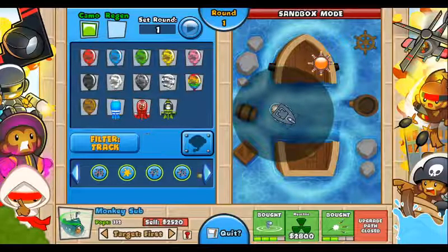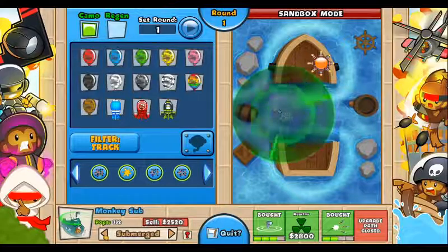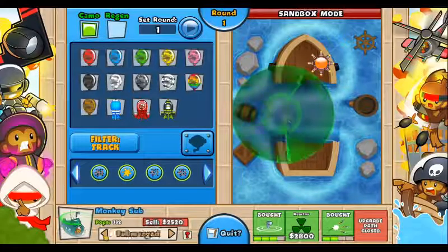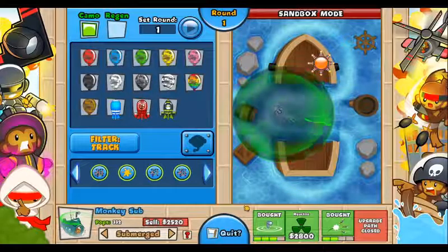You can just re-submerge it when you see other camos, but you don't need to do it until the camos are out and it'll still get a machine that attacks. This is amazing.